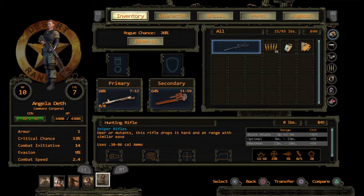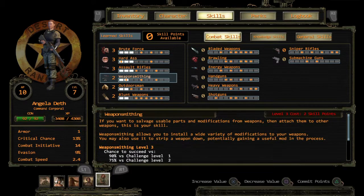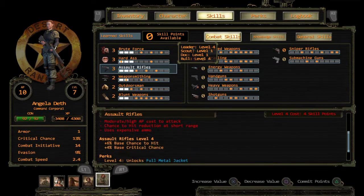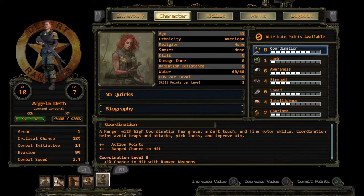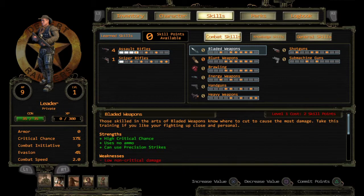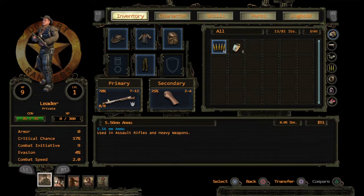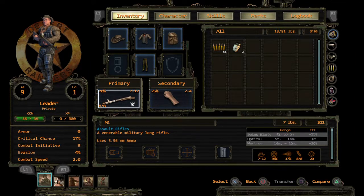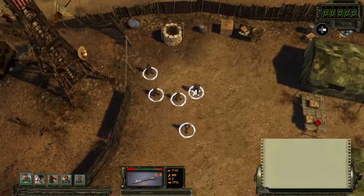Right now, based on skills, Angela has only three skills in assault rifles, so she won't be our main shooter. The main shooters will be Leader and Bull — especially Bull, because he has the underbarrel light. And since assault rifles only cost four APs, both of them will be able to act twice. The M1 costs only four AP.